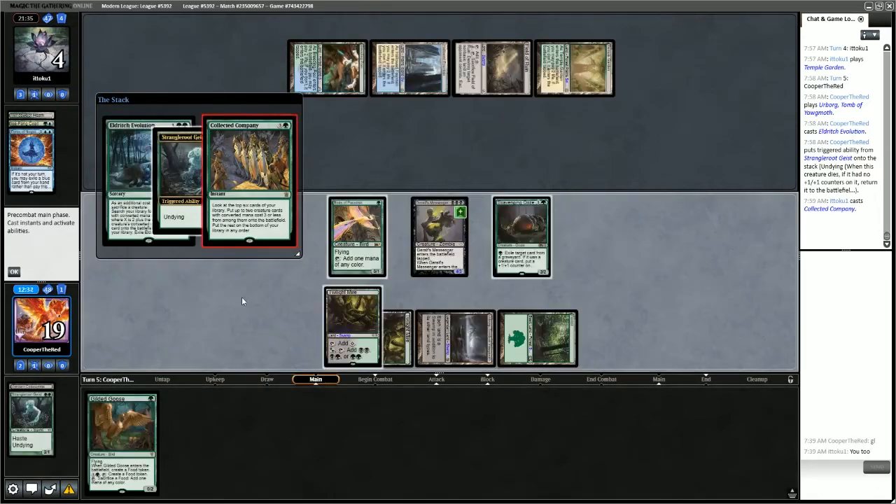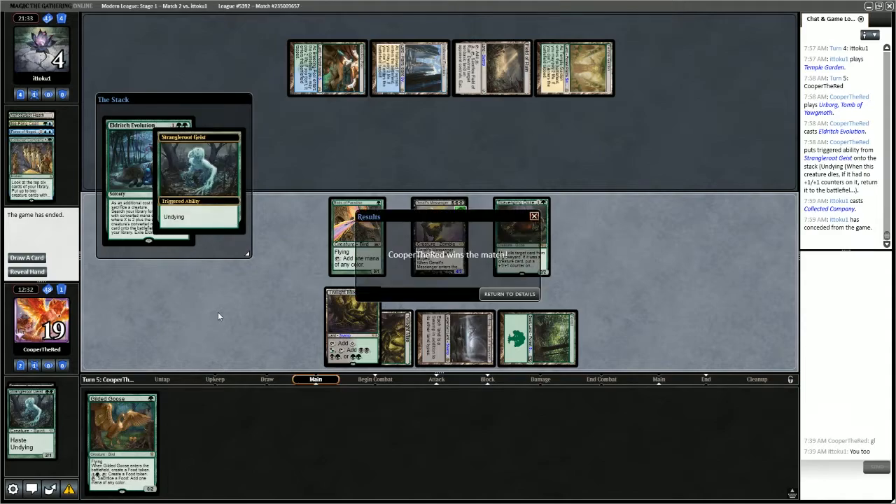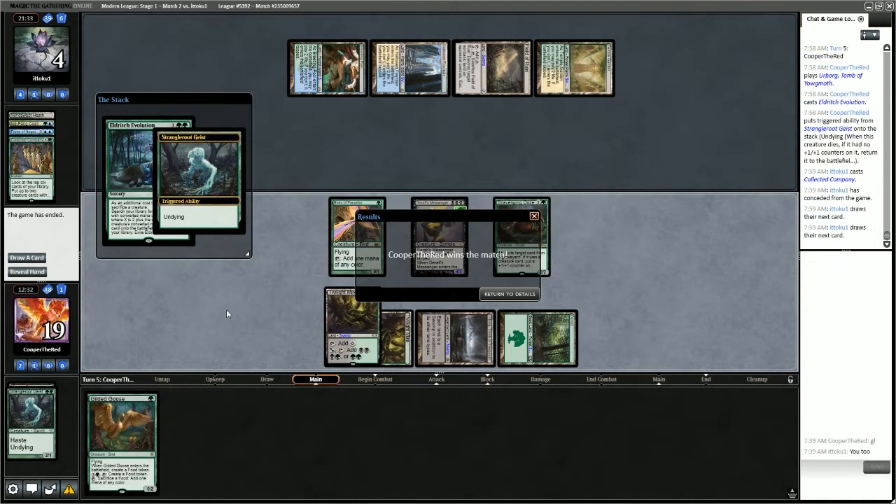Let's evolve this Strangleroot Geist and see what happens. In response, opponent has Collected Company — they didn't hit anything, so they concede.